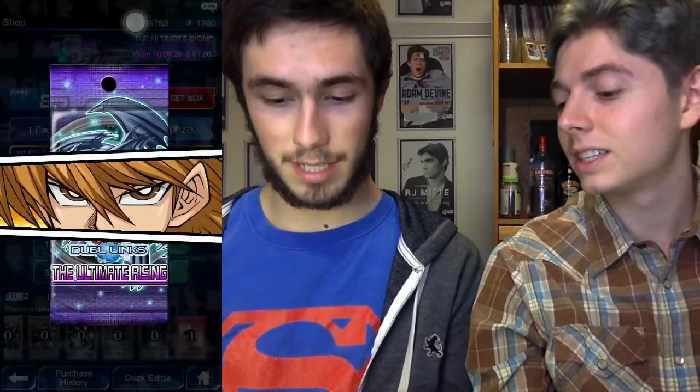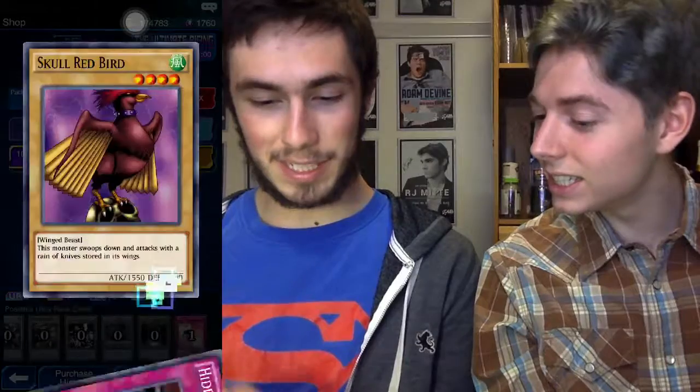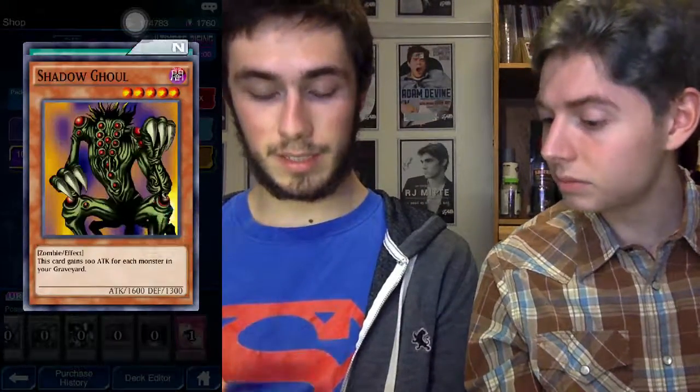Joey! Spell Absorbing Life - you got that - Falcon and Sonic Bird. It's not a falcon, it's more like an eagle. We don't talk about the Falcons anymore, not after the Super Bowl. Parasitic Ticky, Hidden Spellbook, Skull Red Bird. I really thought Parasitic Ticky was gonna be really good when I had Wonder Balloons, but then I realized counters and tokens are different, and Parasitic Ticky is practically useless in this game.